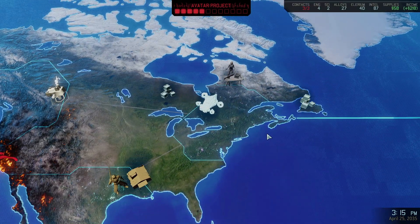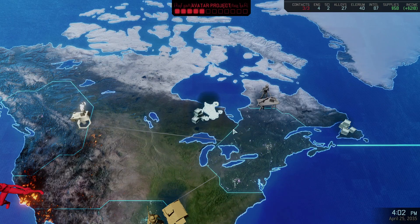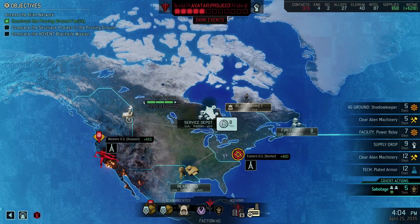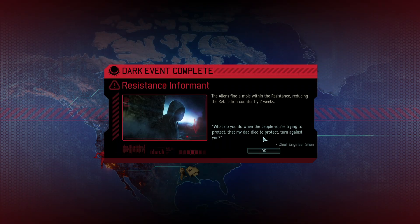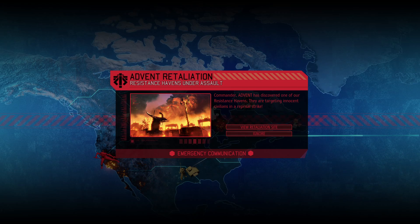Avenger plotting new course. Resistance informant. That's frustrating. And that means we have to go deal with a retaliation. So we will deal with that retaliation in the next episode. I will see you then. Bye bye.